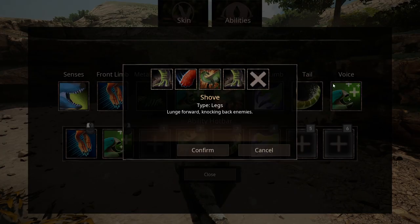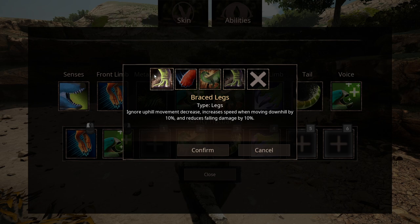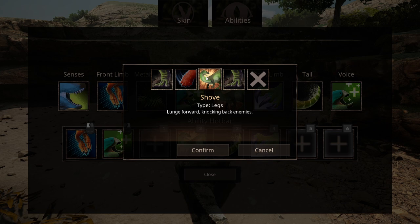Up next is Legs. Legs has 4 abilities. First up is Brace Legs — this ignores uphill movement decrease while also increasing speed when moving downhill by 10%, and reduces fall damage by 10%. A very good survival ability, as this will allow you to run uphill faster than any other creature.